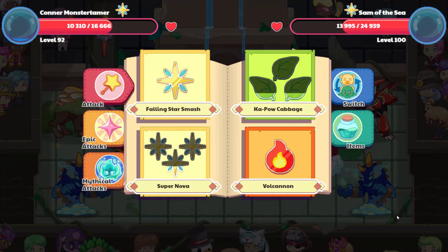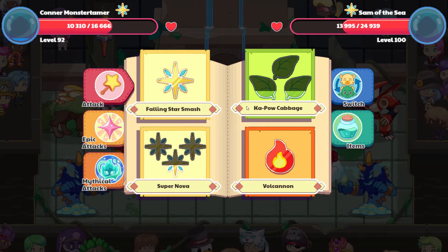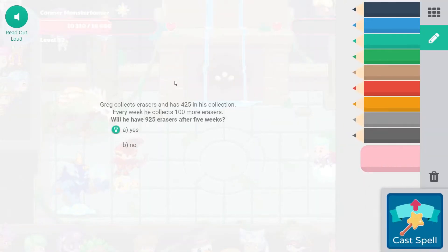Critical hit for that! And let's go to Falling Star Smash. Greg collects erasers and has 425 in his collection. Every week he collects 100 more erasers. After 5 weeks, that's 5 times 100 — 500. 500 plus 425 is 925. So yes, that is correct.